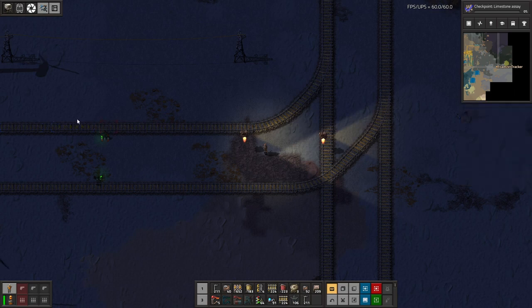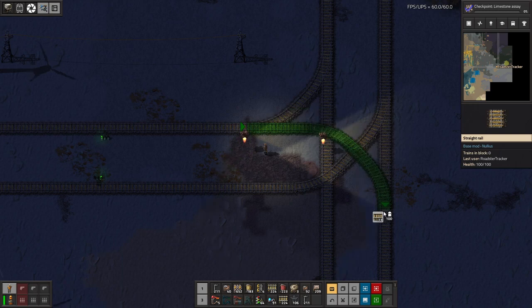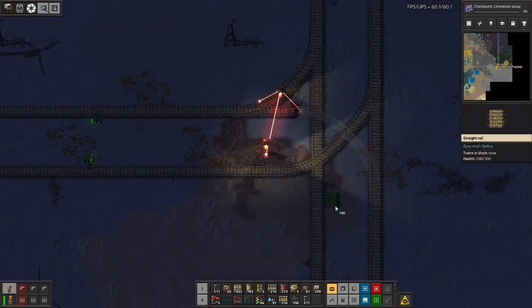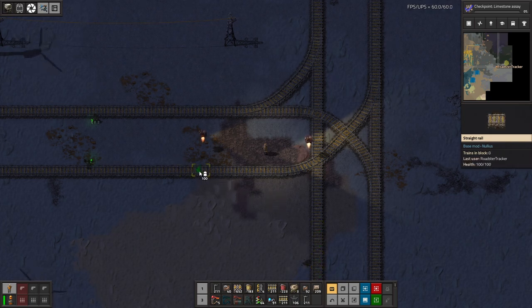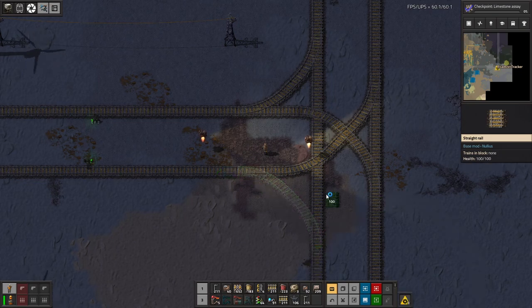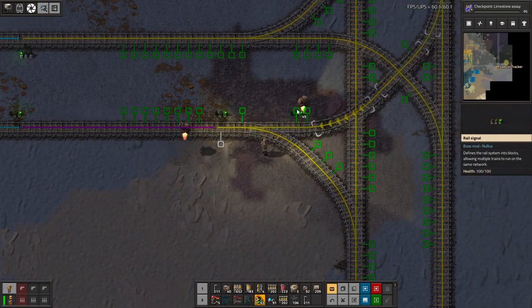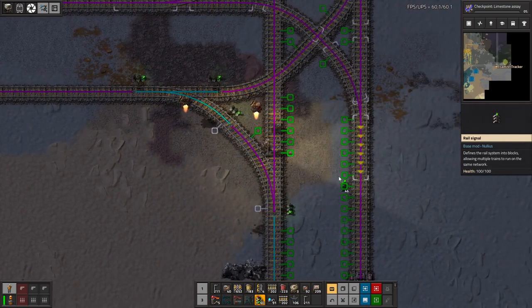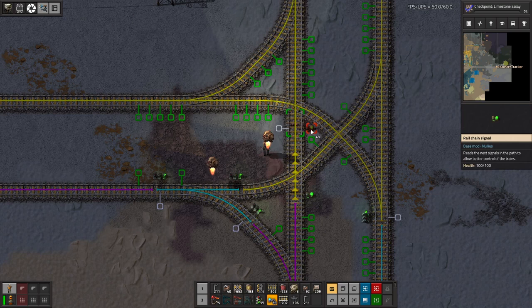So we're going this way — this is left-hand drive. I've suddenly become British! So you need one to connect to that way, and then we need — we're driving up here — and we need to connect here. So we're through the intersection at that point; this can be just a standard crossing. You can be there, you can be here. This needs to be a chain signal to prevent future madness.